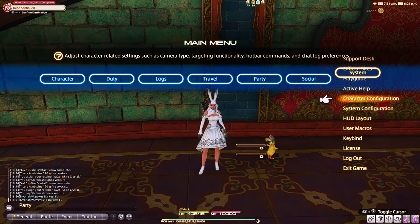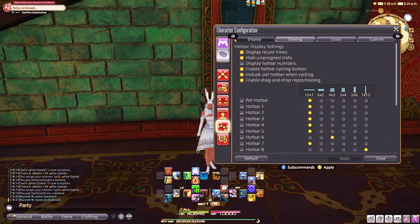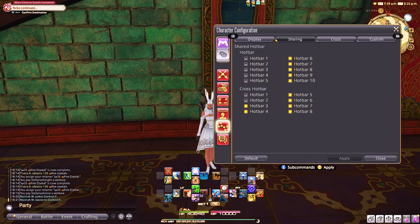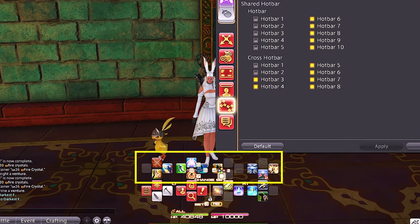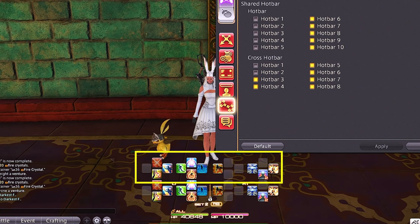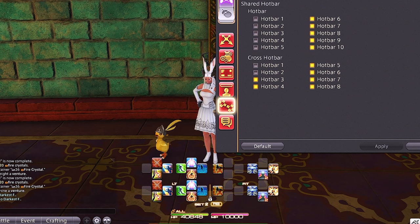You're simply going to go into your character configuration and go all the way down to hotbar. You're going to want to tab over to sharing. In order to achieve this I am sharing hotbar 3 and 4. The second hotbar above my main one is hotbar 2. The reason you don't want to share hotbar 2 is because then whatever you put there will go for every job.